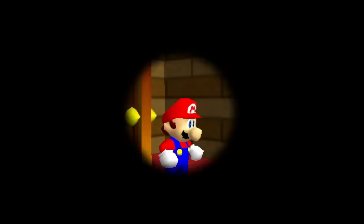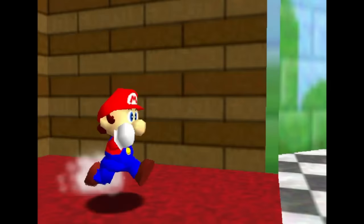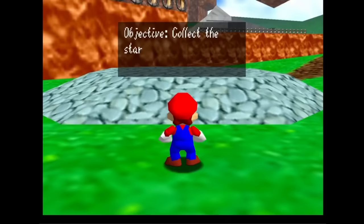After entering into the castle, you'll notice that it's not only completely silent, but also only contains just one room with a blank star on the door. Of course, this room contains Bob-omb Battlefield. The theme here is also a little bit slower, but here's the regular version for comparison.